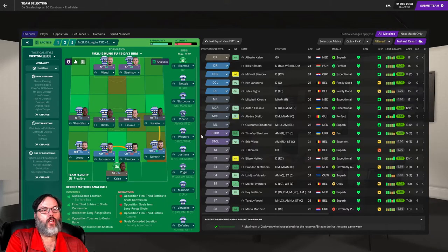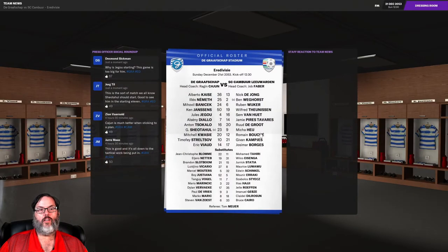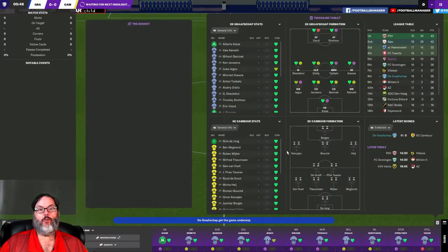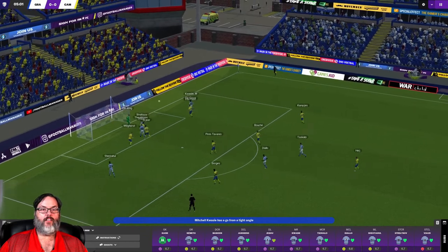We're back for today's match against Camber. We're going with Viad and Stretelsov up top. Stretelsov just dropped a bombshell on us — he wants more playing time, so he's the latest in a long line. We've got at least 10 players unhappy about it, it's mind-boggling. The lineup has Shedahul, Diallo, Socalo, Kwesi in the mid; Zigu, Janssens, Banachek, Nemeth, and Case in defense. I don't think I've ever had this much animosity from players over playing time in any save.